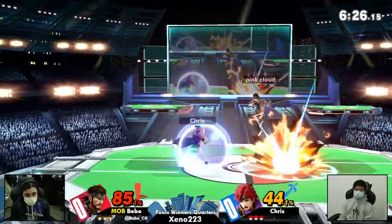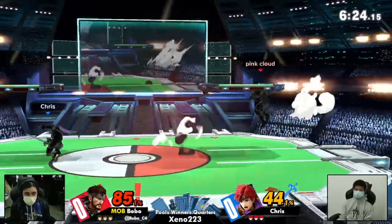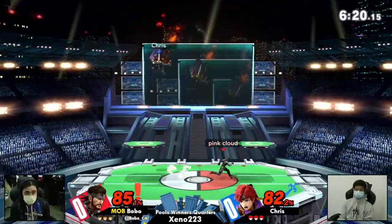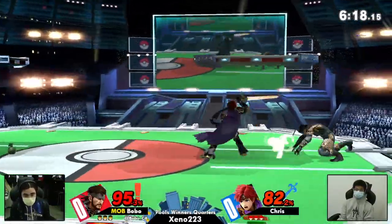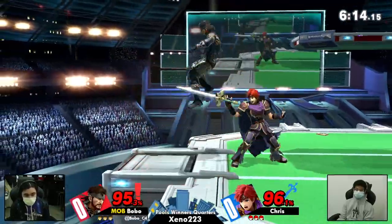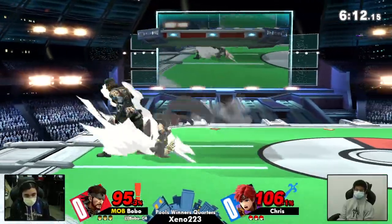Just so everyone knows, there's C4 on the red part of the Pokéball — it is now gone. C4s aren't going to be out for super long, I feel like. Bobo likes to just keep letting them explode, keep the pressure up. I've noticed he likes to use the C4 and Snake's grenade on the Pokéball.